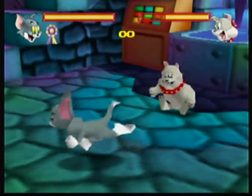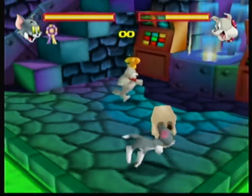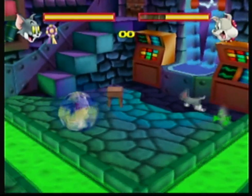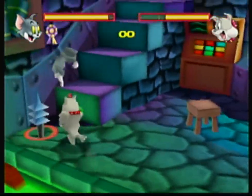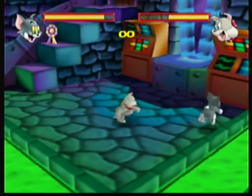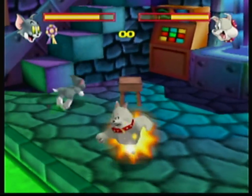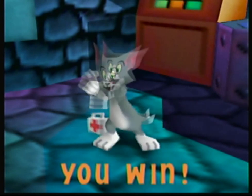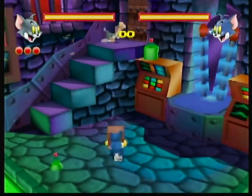This opponent is putting up more of a fight. Don't touch the electricity when it does that — it hurts you. For some reason the red ability gives you more strength but less defense. I'm not entirely sure about that but I think it's true.